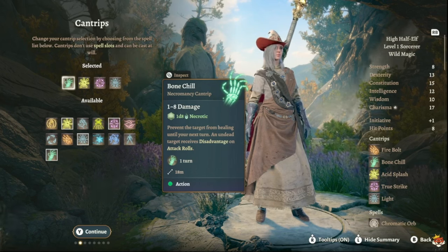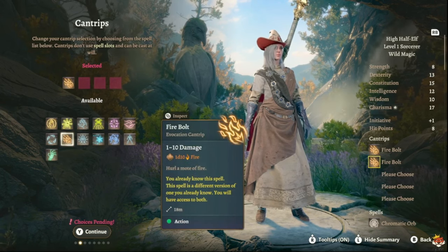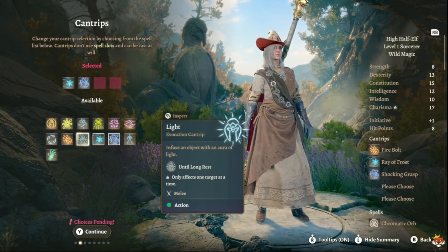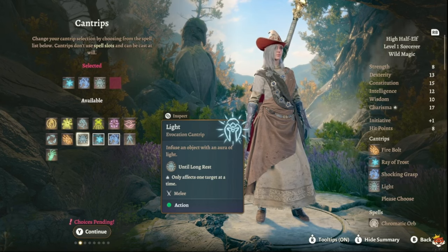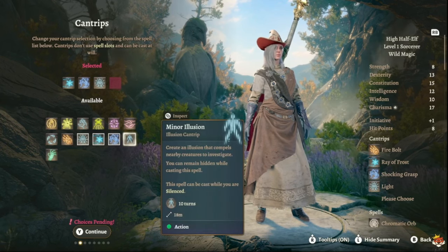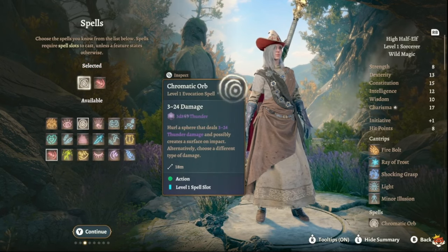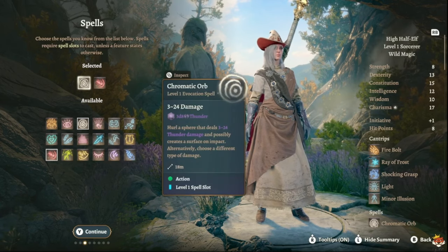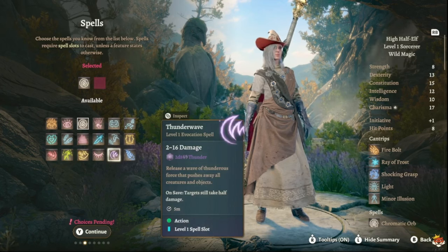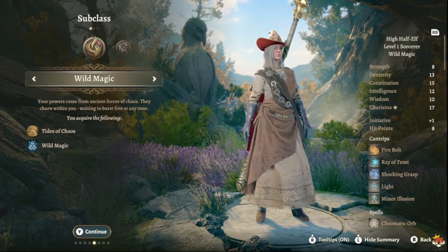Once you pick your race, your cantrips are pretty easy. Definitely take Fireball unless you already have half-elf, in which case you get one for free and pick something else. You also want Ray of Frost and Shocking Grasp. Light can be helpful in a few situations. Minor Illusion helps by grouping enemies on a ledge. For spells, take Chromatic Orb — it does 3d8 with thunder, lightning, fire, and more. Also take Thunder Wave, which does 2d8 and can push enemies off ledges.